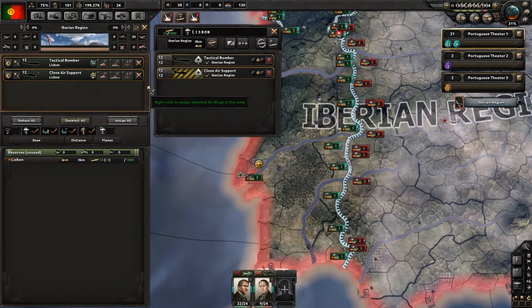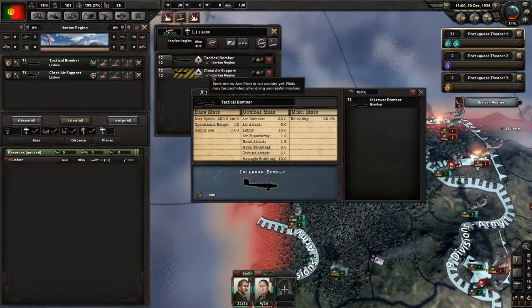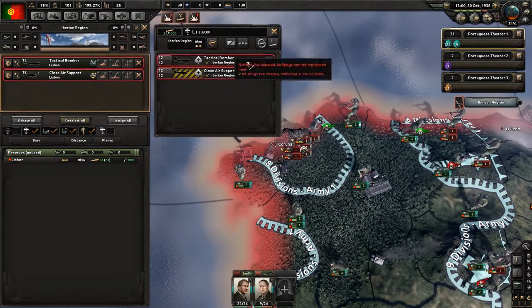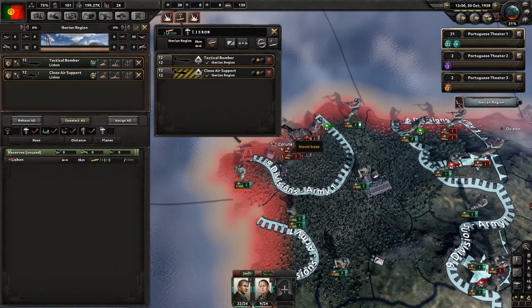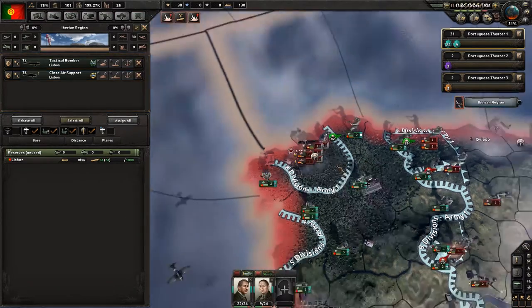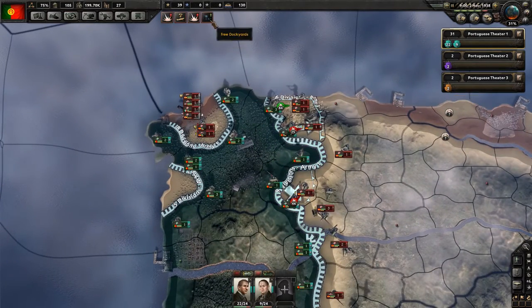Air wings — I still don't know how to use you, sorry. How about I send my tactical bomber up the top here? Select all, all go up the top — all attack basically this area. Does that work? Are they assigned now? I don't know. We have a free dockyard — fantastic, we built an extra dockyard.